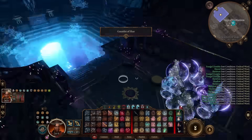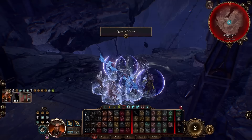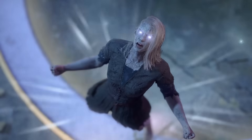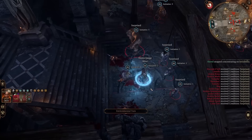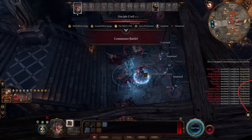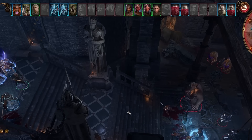Returning to the Gauntlet of Shar, I enter the massive pool of water and arrive at Nightsong's prison. Heading down to the bottom, I free her. And return to take on Sorrel and her literal army of soldiers. That's a lot of actions that need to be taken — I feel like I'm going to be here for a while.